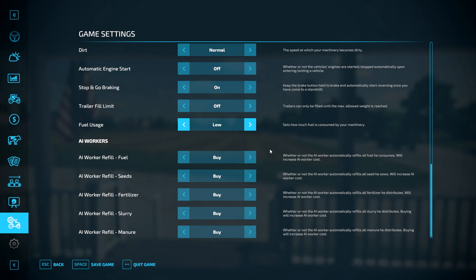AI workers — if you want the AI workers to do stuff for you, I suggest to save yourself money, don't let the AI worker buy the fuel, seeds, fertilizer, slurry, or manure for you. Turn all of this off. That will save you a lot of money, because you may find the AI workers cost you an absolute fortune — and that is why.